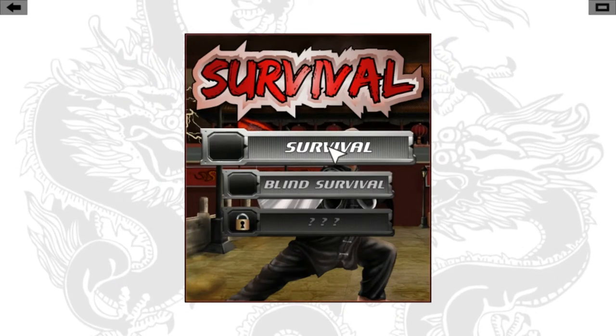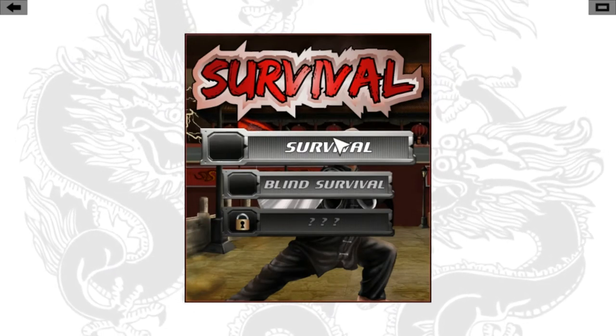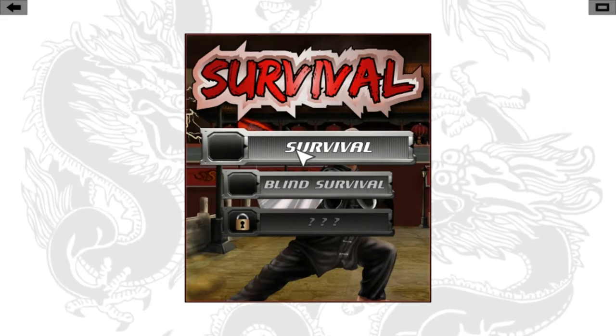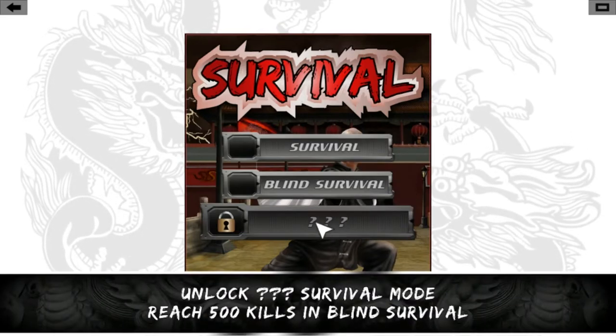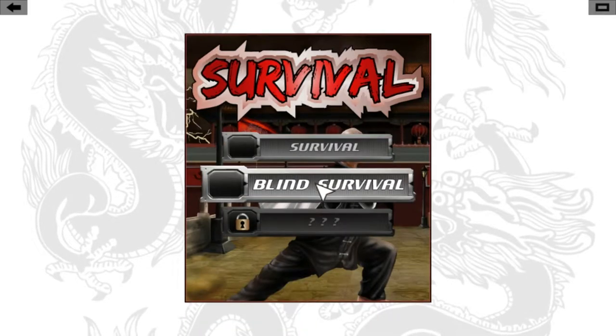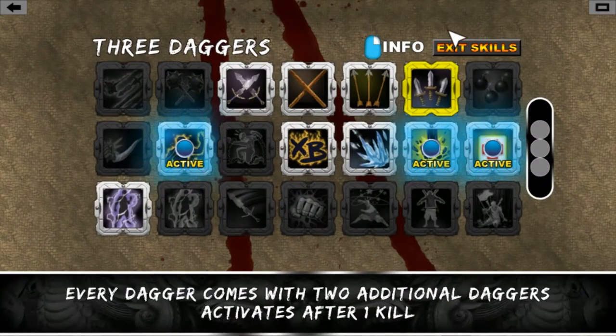Now let's go to survival. You've got regular survival, which you unlock after so many levels. Then you've got blind survival, which you unlock after getting 500 kills in regular survival. Then there's one more mode you unlock after reaching 500 kills in blind survival. Trust me, it's a lot harder than it looks.